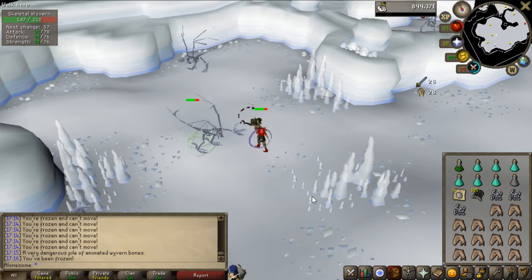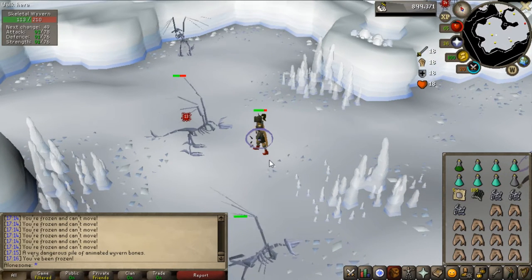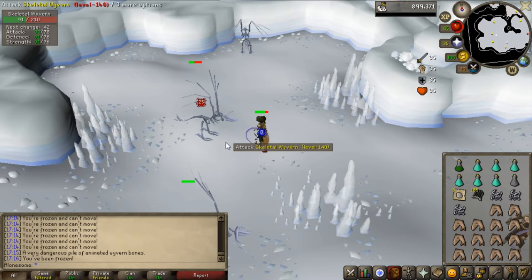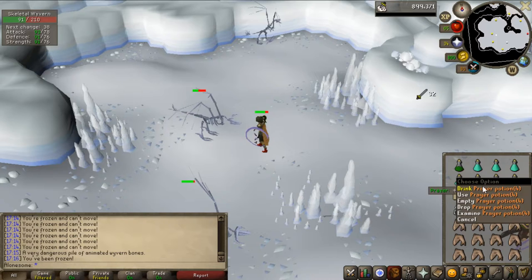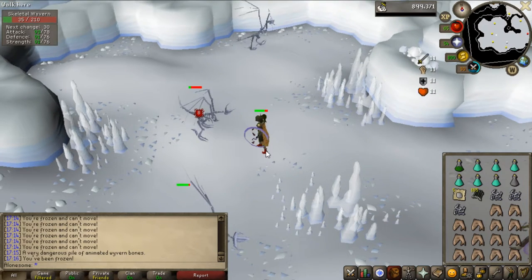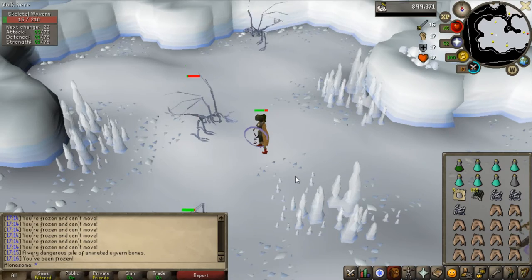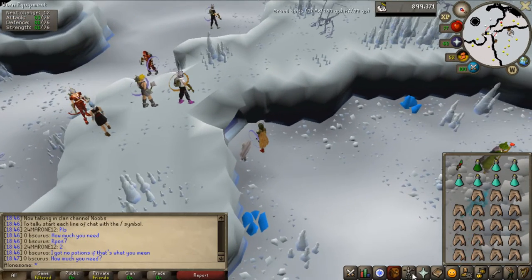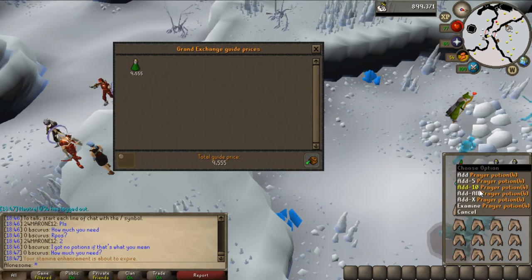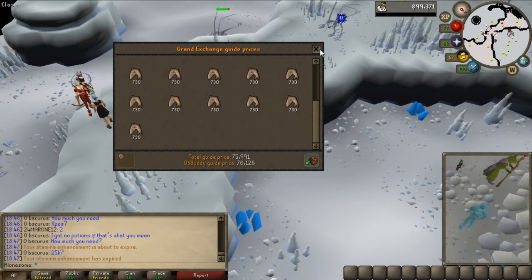My kills aren't that great because my stats aren't that high, so I'm not sure if it's worth doing these for money yet. I'm going to do this for a while and get back to you with how much loot I got and how many I killed — just treat it as an experiment. I'm using Incredible Reflexes prayer and it's pretty decent. My inventory is worth about 75-76k in supplies, so I'll compare that with the loot value at the end of the trip.